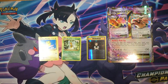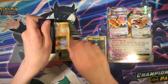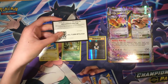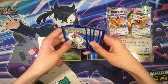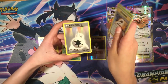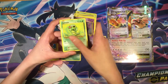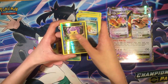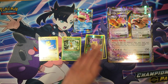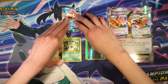Pack two: Hopefully we can pull that holographic Charizard — I do have one myself but it's pretty damaged. Cards include: Charizard, Diglett, Gastly, Caterpie, Drowsy, Magikarp, Pikachu, and Slowpoke EX — that's a nice card. Putting the EX right there.